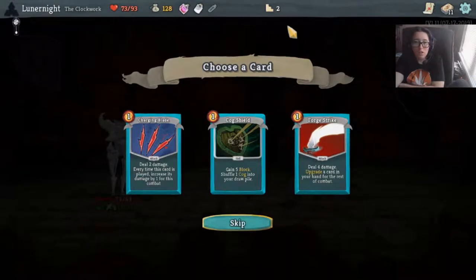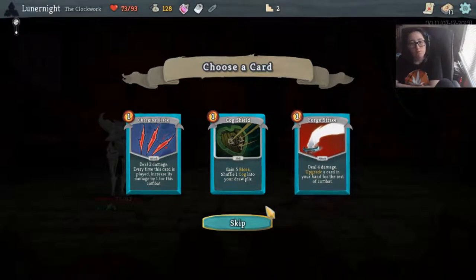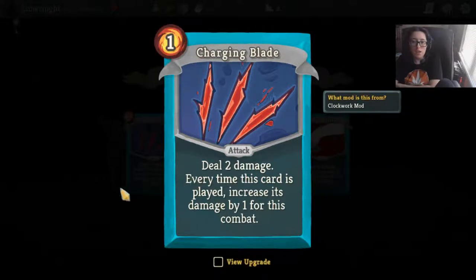Cog Shield - gain five block, shuffle a cog into your draw pile. Charging Blade - deal two damage, every time this card is played increases damage by one for the combat - this is basically just Claw. Deal four damage, upgrade a card in your hand for the rest of combat. Rebound - first time you play this card each turn, put it on top of your draw pile instead of your discard pile. I'm going to go ahead and grab that. The upgrade is what did it for me.